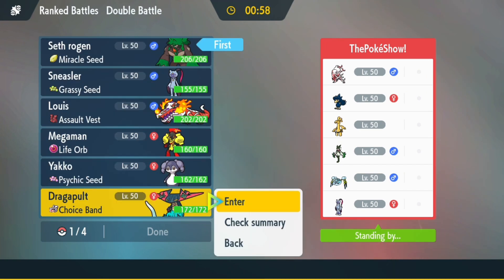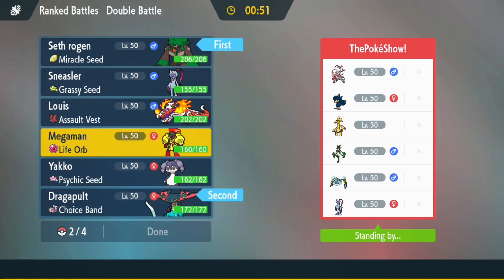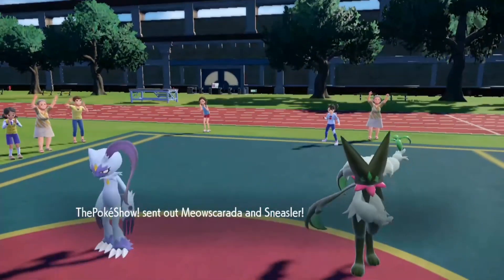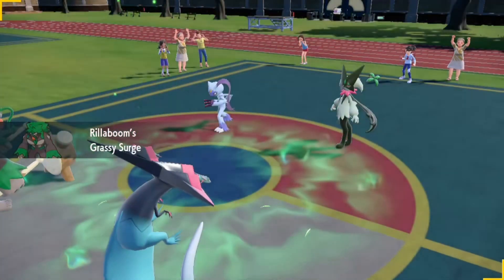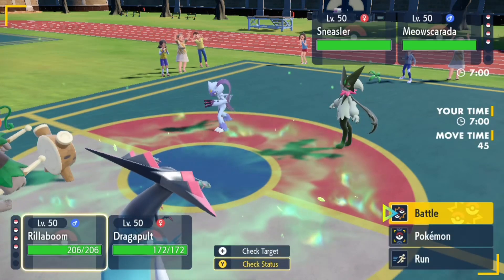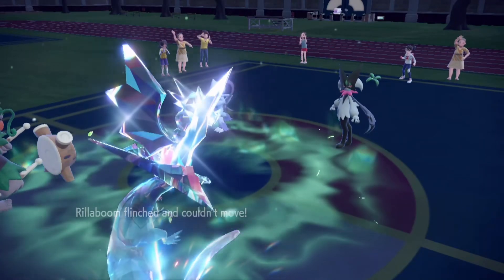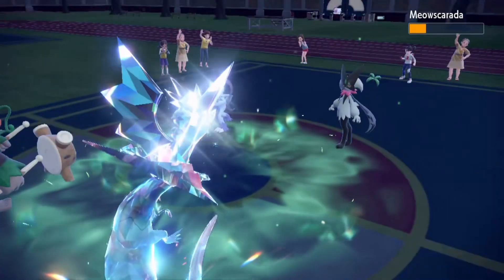On to the third and final battle against Polk Show - one unique name. I start off with Rillaboom and Dragonpult and I'm bringing Amoonguss and Indeedee. I see Zoroark on their team - I don't like facing Zoroark teams because usually one of the first two Pokémon out is Zoroark. I think the Sneasler is actually the Zoroark in disguise.